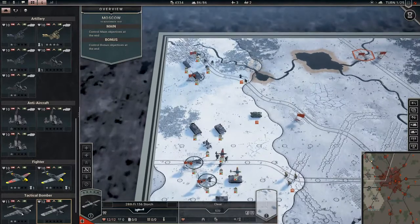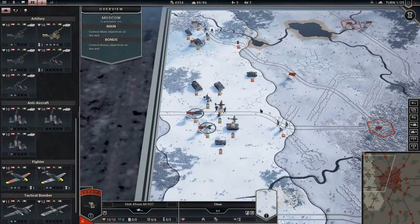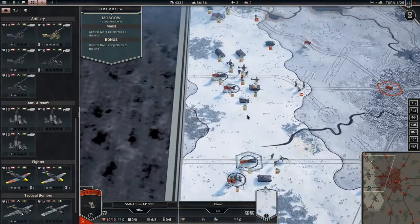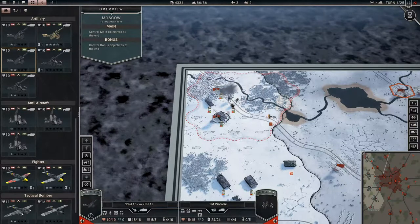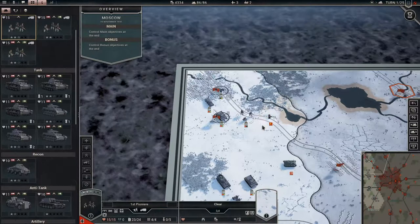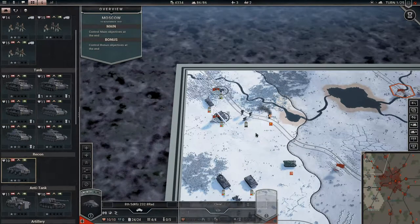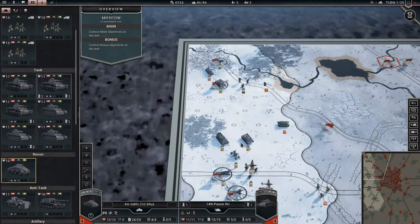Okay, what do we see? An anti-tank there, a tank there, some infantry. So you can fire on that and then continue the attack. We lost the unit there — 1-1, that sucked.